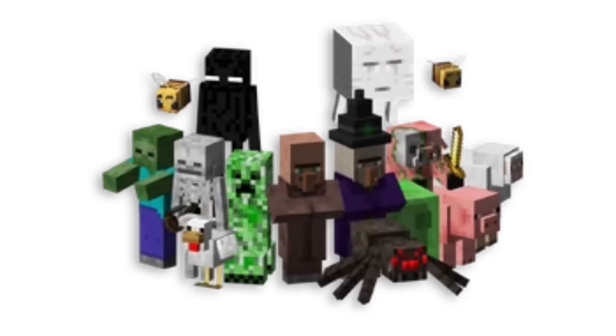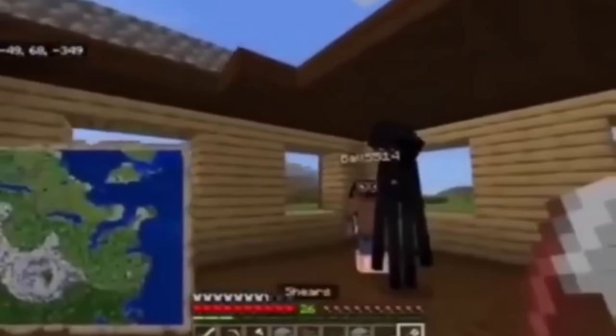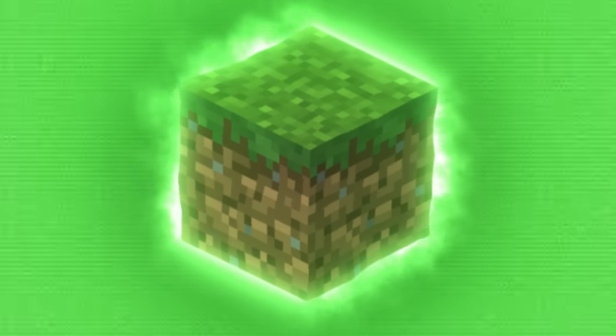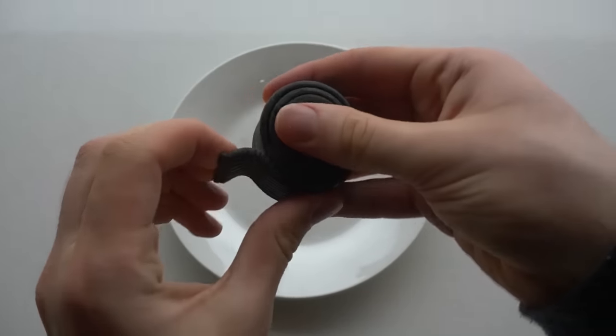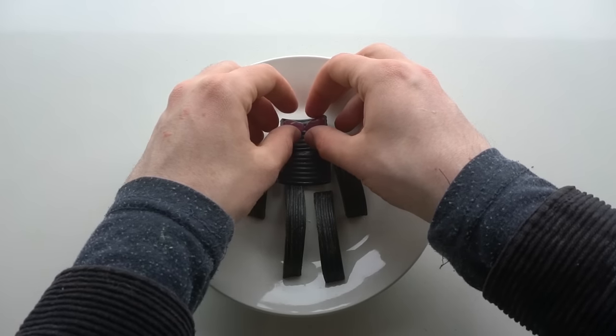The next mob I made was an enderman. These guys are classic Minecraft enemies — they'll leave you alone, but if you look at their face, they'll attack, like me. I hope none of you are looking at my face. They're also the only mob that has confirmably touched grass, as they're able to pick up blocks. To make the enderman, I got these licorice rolls and cut out strips into the right shape. Then I used purple jelly beans to make the eyes. Done.